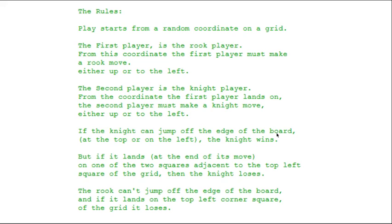If the knight can jump off the edge of the board at the top or the left, then the knight wins. But it gets blocked by the two squares just adjacent to the top-left corner of the grid. If it lands on either of those two squares, and the rook can't jump off the edge, the rook lands on the top-left corner of the grid and loses.